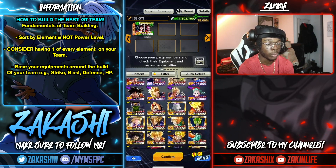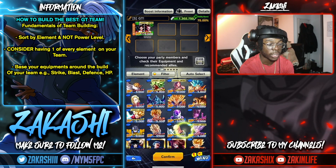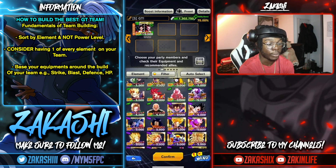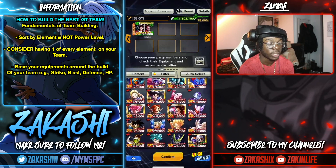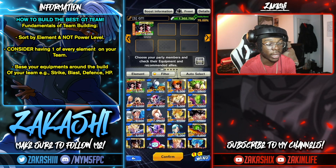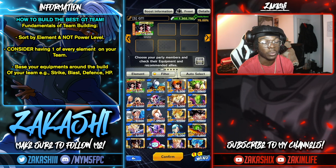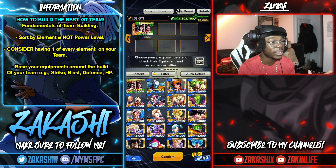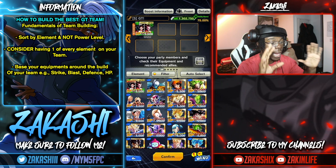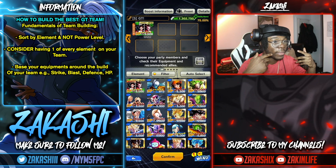I always set it to element and focus on sparkings and ultras. The main thing to know is the color wheel: blue, green, purple, yellow, red. Green beats blue, purple beats green, yellow beats purple, red beats yellow, then blue beats red and it restarts. That's why I set it to element — so you can have one of every color if need be.